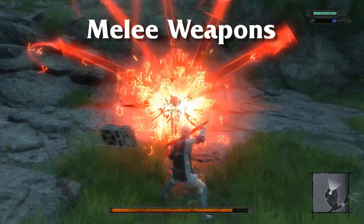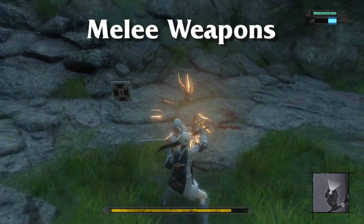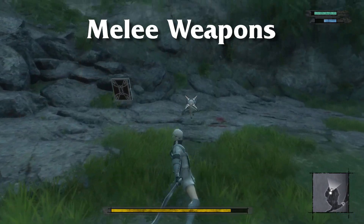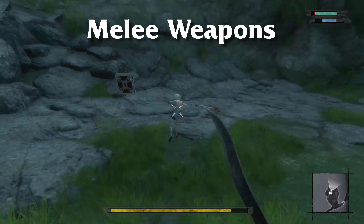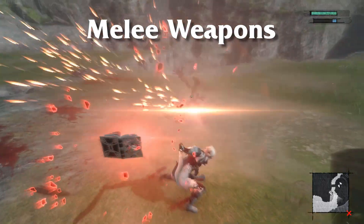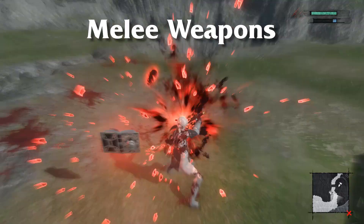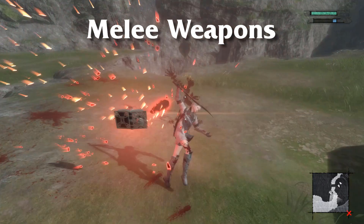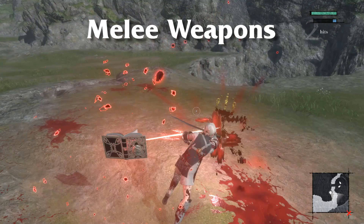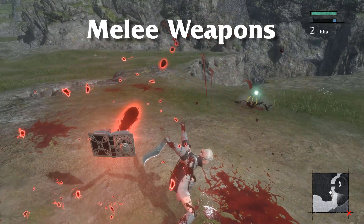Blocking can be performed to mitigate damage from any enemy you are facing. If you get hit from the side or the back you will take full damage, but if you're quick and face the right direction you will block most every bit of damage that comes your way. Timing a block right when an attack hits you is key, as it will allow you to parry and counter attack to dish out huge amounts of damage. This can be done with just about any attack, although you can still take damage if the enemy is too strong.